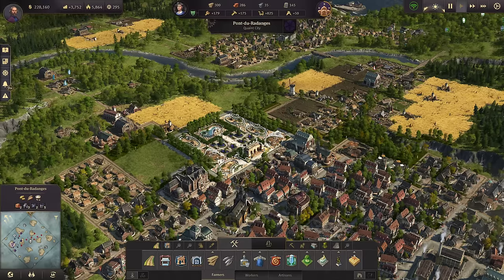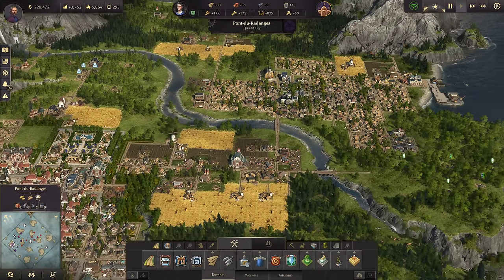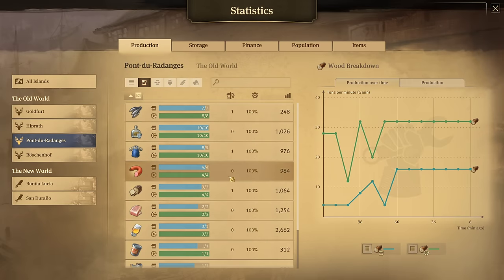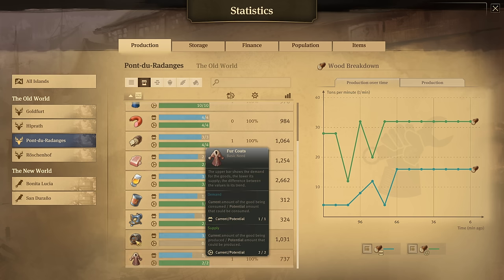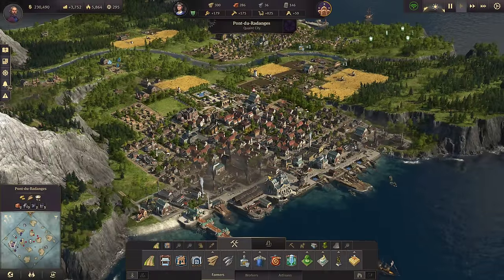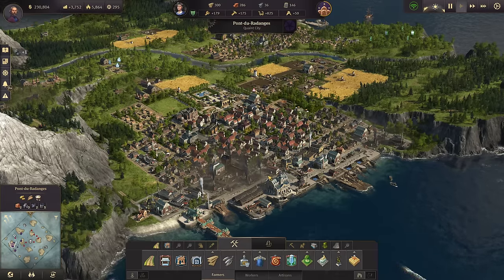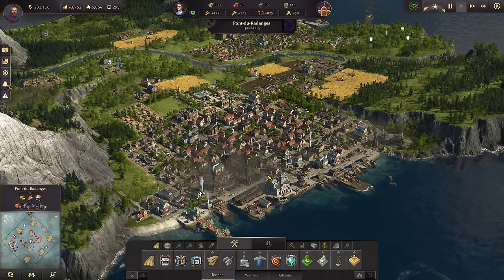By this point, if you have maintained a steady expansion — we've expanded the city over onto the other side of the river — and kept up with all of our productions, all consumer goods are almost perfectly balanced. We have exactly what we need of everything, no massive overproduction, nothing crazy. It's just exactly what we need to keep our citizens happy. With all of that in place, we're in a good position to move on to engineers. Let's jump back to where we started this video.